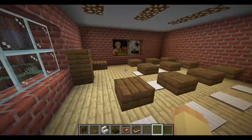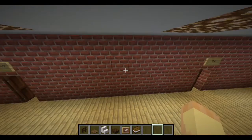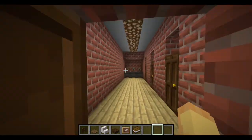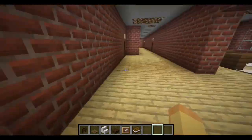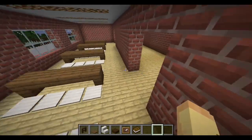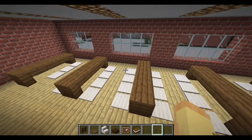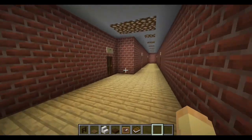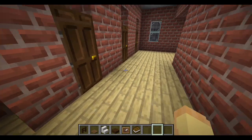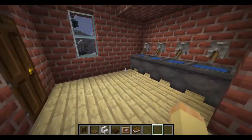Then you have all the classrooms. This is the first of six classrooms. You have the girls bathroom with three stalls. This is the small cafeteria — I don't know exactly how many students can fit in there, but it's definitely enough for this small school. This is the boys bathroom, same as the girls but on opposite sides — three stalls with a small space.